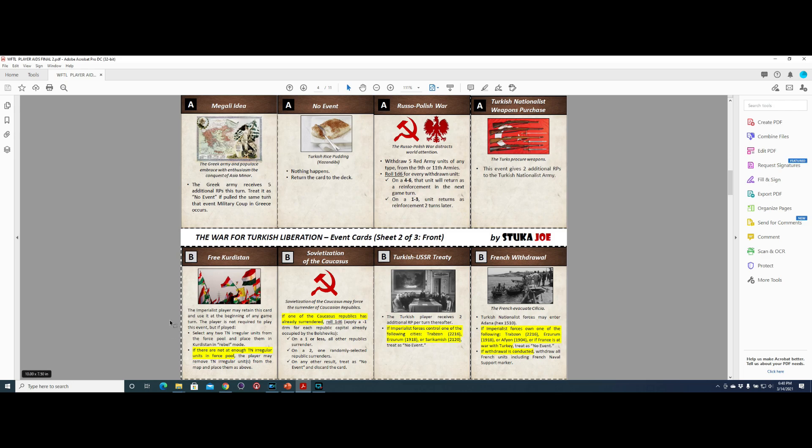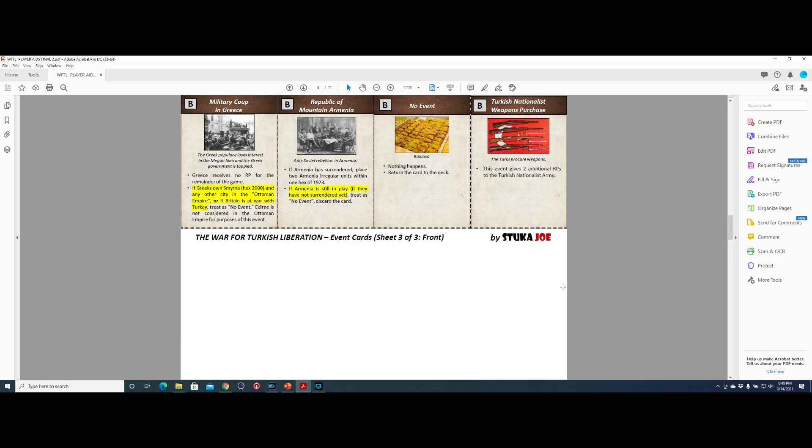At the bottom you see some of the B cards. At the beginning of turn seven, you add these cards to the deck. Here we see the card backs, and here we see four more B cards.